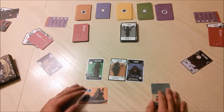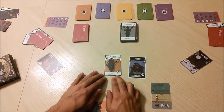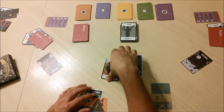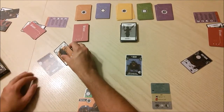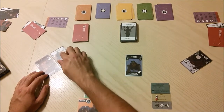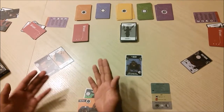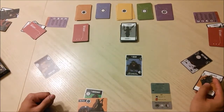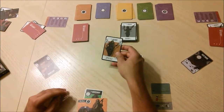Let's look at standard agents first. We have the Hacker and the Decoy — one has white data tokens and the other has black. When you play a standard agent, you place them on a faction safe house beside it. You can place the agent with the words facing you or away from you — that's your choice. You can play an agent on either of the factions adjacent to you, but not on factions that are not adjacent.